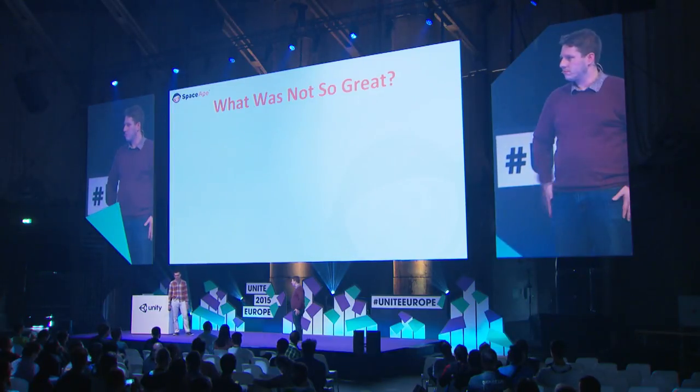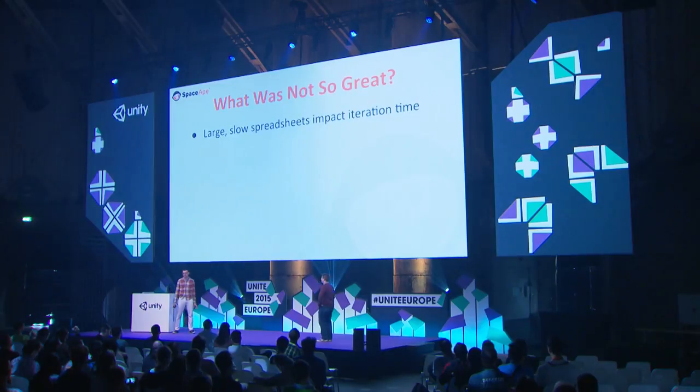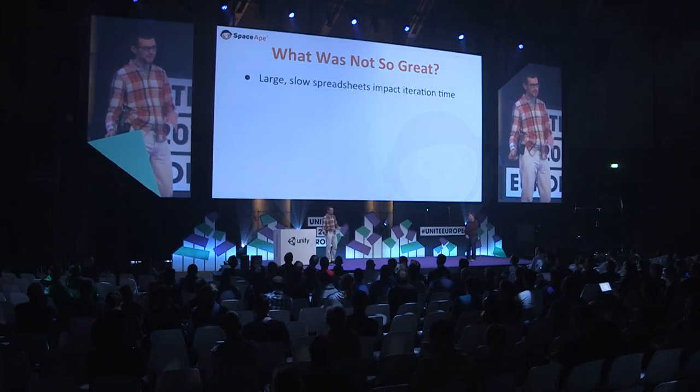That was all pretty sweet. We had this one great document that all the designers could collaborate on, really easy to access and edit, and we could communicate that around quickly in really small amounts of data. But what kind of problems did we find? Firstly, it takes quite a long time for the spreadsheet to load once you have a full game's worth of data in Google Spreadsheets, and the API is quite slow. When you're just trying to tweak one value over and over, you spend a lot of time waiting for data to download.